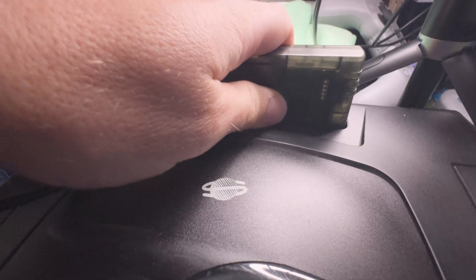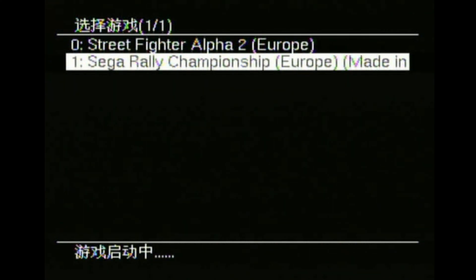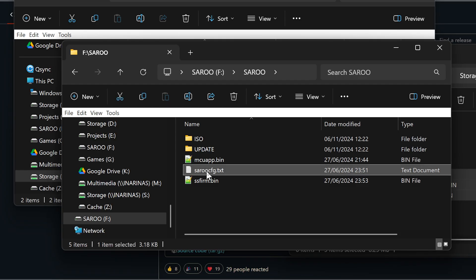Let's put the SD card into the Saru and boot the Saturn up. As you can see, the menu is in Chinese. We can make a guess that the top option is probably the game selection screen — and it is. The eagle-eyed among you will notice that the games are not in alphabetical order. Not an issue here, but if you add more games it might be.